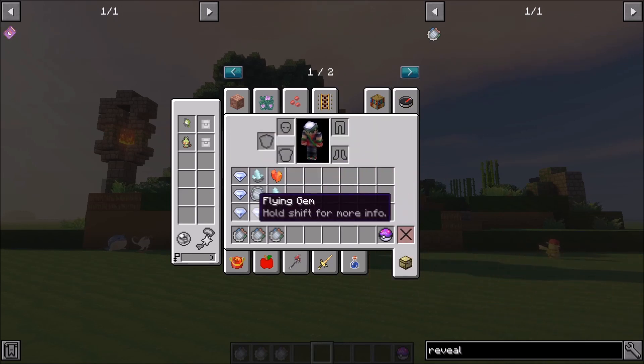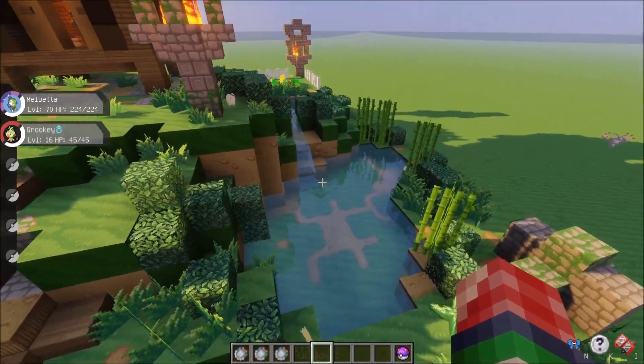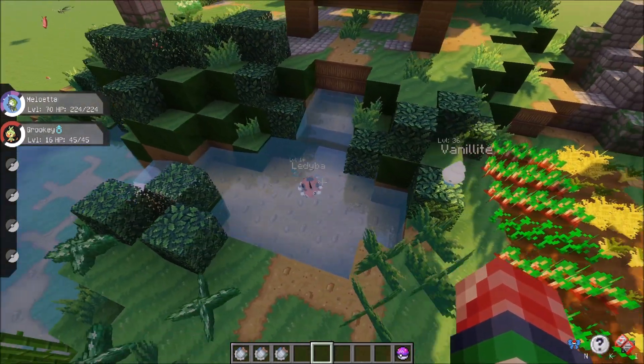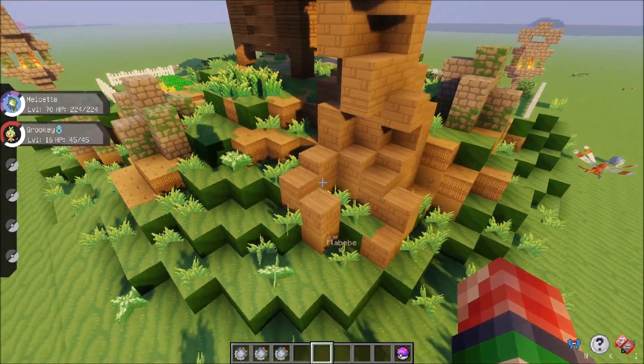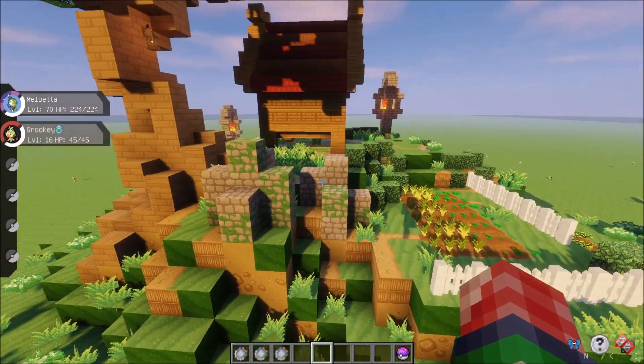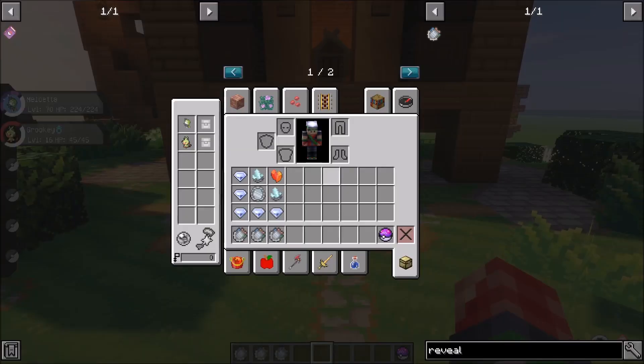I do have the crafting recipe for it. We need five flying gems - it makes sense, right? We need a mirror, two crystals, and a lava crystal. Some of the stuff is very easy to come by; the flying gems and crystals are kind of easy. Personally I do not know where the lava crystal comes from - I would assume near lava. And the mirror could potentially also be loot drops from loot boxes, structures, or boss slash totem Pokemon drops. Sometimes these shrines tend to have a chest around them with loot boxes that may contain some of the items necessary.